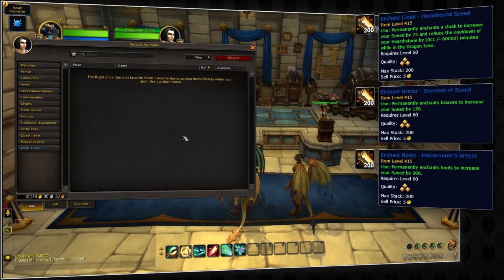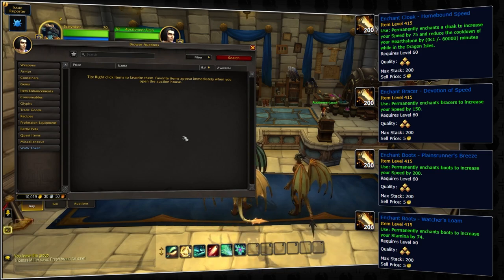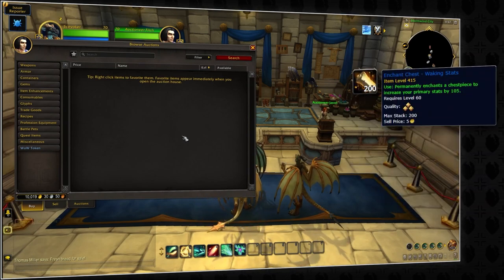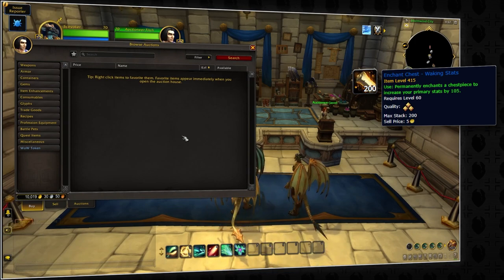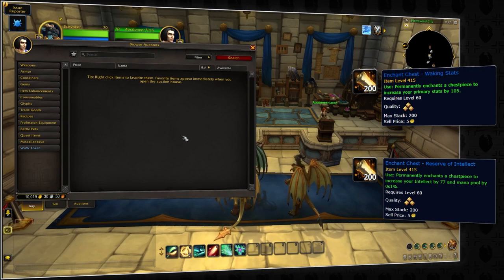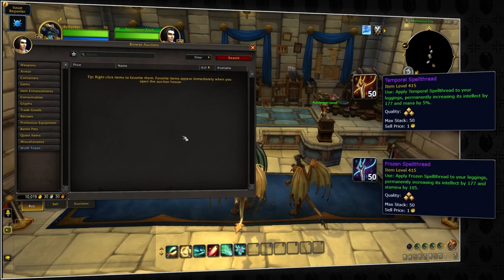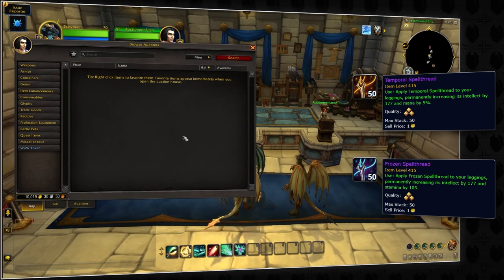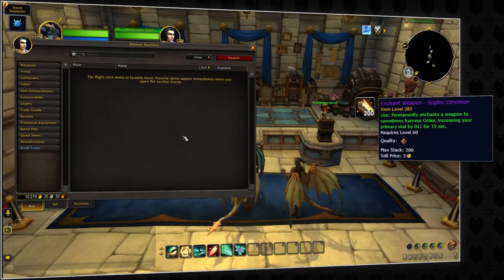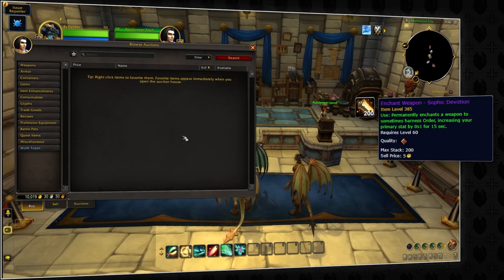There are also speed enchants you can get on your bracers, cloak, and boots, although you do have the choice of getting a stamina enchant on boots if you prefer the minor increase to survivability. For your chest, you can choose between a larger mana pool or better overall stats — both are good. Reserve of Intellect is arguably the safer choice since Evokers can have mana issues in longer matchups. For legs, there's two similar options — Temporal and Frozen Spell Thread — and Temporal is likely overall better for most arena games if you don't want to run into mana issues. As for your weapon, the Sophic Devotion enchant is best since it provides a proc-based increase to intellect, which is always valuable no matter what the context.